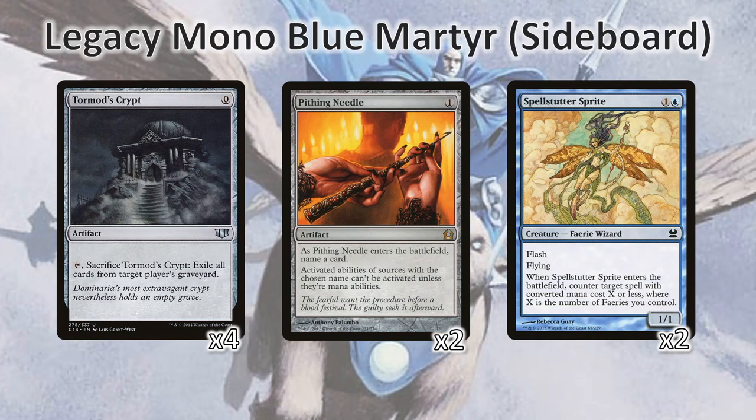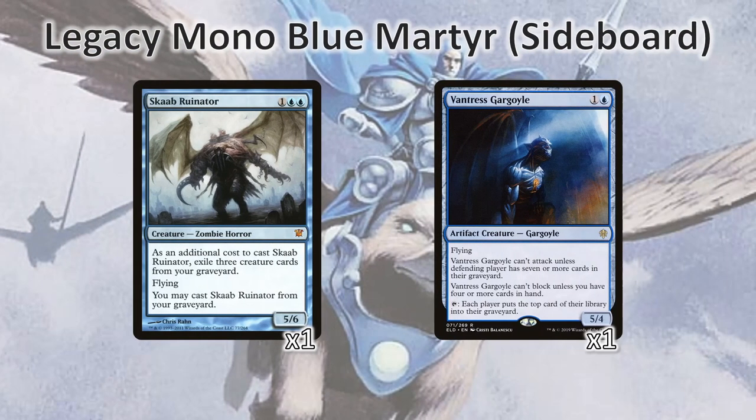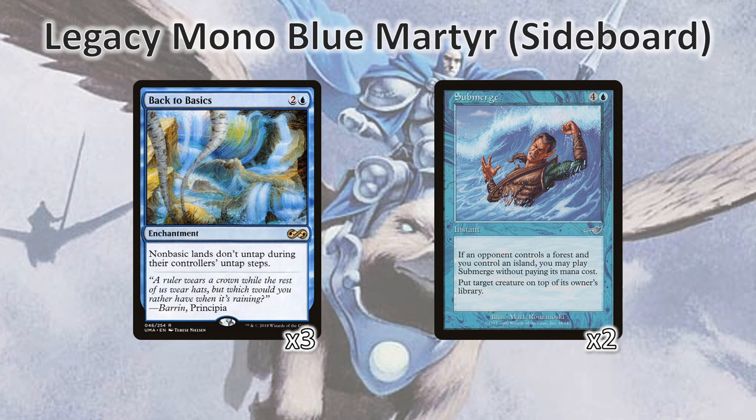For the sideboard, we've got four Tormod's Crypts to fight graveyard strategies. Pithing Needle, mostly to deal with pesky permanents and particularly Planeswalkers. The other two Spellstutter Sprites are in here — if our opponent's deck is trying to play more tempo, we can try and take that tempo away with Spellstutter Sprites. We've also got a spare Scab Ruinator if the Niv-Magus plan isn't looking good. Additionally, Vantress Gargoyle is a new addition — it's very likely to come online early and is another great way to grind out long games. Lastly, we've got three Back to Basics and two Submerges. Back to Basics is starting to be less good with the advent of more Astrolabe-based decks, so you may want to cut back to about two. Submerge is getting better as more decks are splashing for Veil of Summer and Oko, so maybe up your count there.